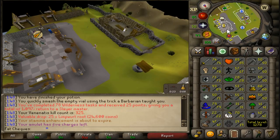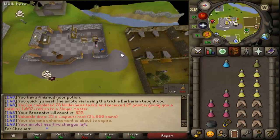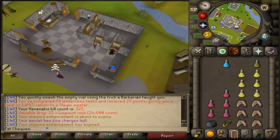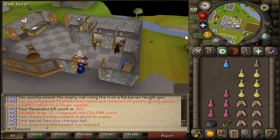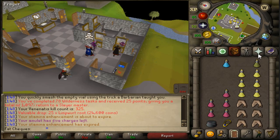78 Wilderness tasks done. We are now 240k from 90 Range. I have to say I don't average great experience killing Venonatus — currently getting about 30,000 Range XP an hour and about 7,000 Slayer XP. So in terms of experience, very slow. In terms of profit, very good.